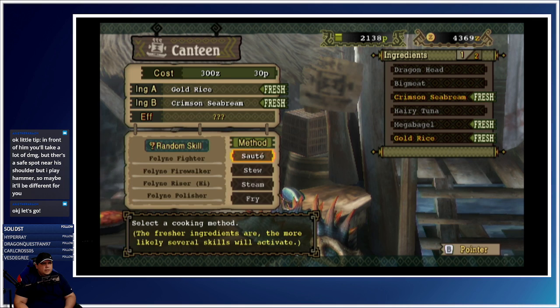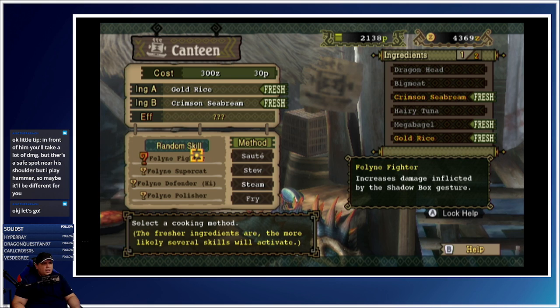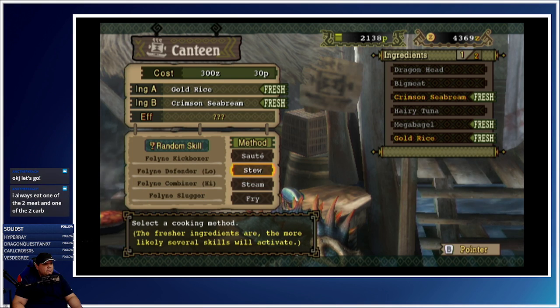I don't want rice and bread. Okay — slugger, medic, super cat, defender, defender. Not sure if it's gonna activate shadow box, but don't care. Super cat stamina depletion — transporting often increases, decreases damage.